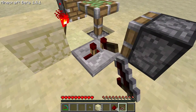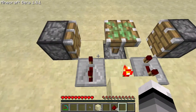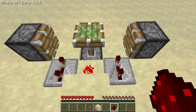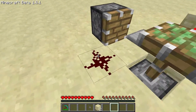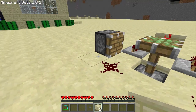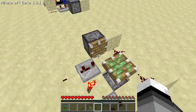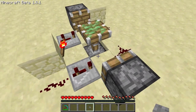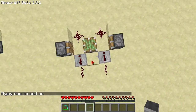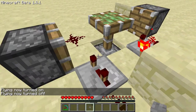Then put a repeater here and right-click it twice, and put it on the other side too. Then put redstone here and redstone here. Put one block here to activate the piston and do it on both sides. This is what it's gonna look like — the sticky piston is active right now.